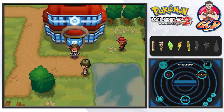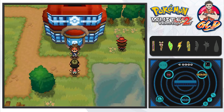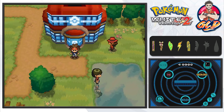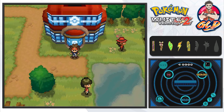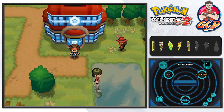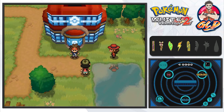That completes this episode! We are in Mistralton City. Next episode we could go to the Mistralton City gym, but the Pokemon there are a little strong — Skyla is a Flying type trainer. I'll probably go to the Celestial Tower first for some training. Thanks for watching another episode of our Pokemon White 2 walkthrough — see you in the next episode!